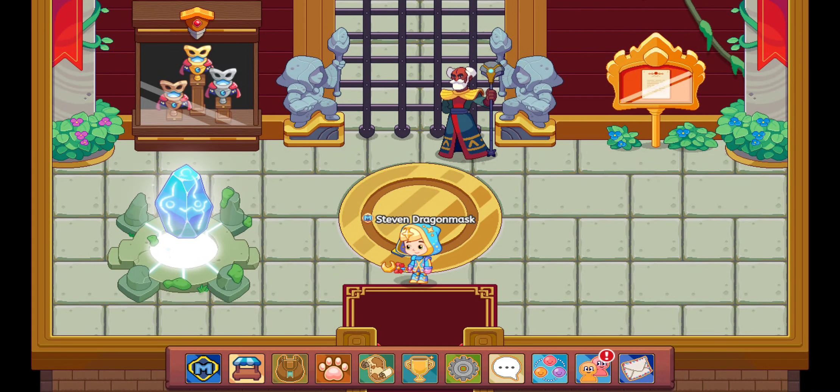Buddy, it's me, the Legendary Wizard, and today we're going to be reaching Silver 2 and getting the Hero Costume.